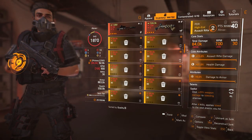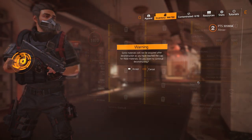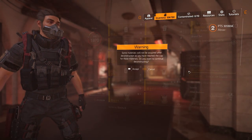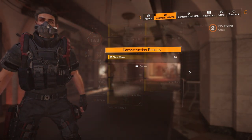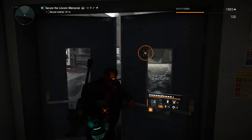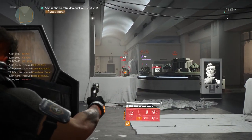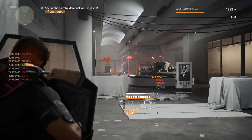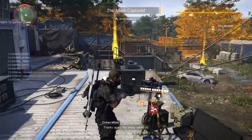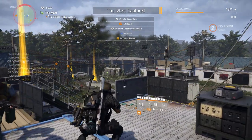For weapon and gear resources, I deconstructed 20 assault rifles and received 20 assault rifle optimization resources — and the same with a high-end chest piece — so it seems to be one resource per deconstructed item. Faction resources dropped similarly to regular crafting resources: random but not too infrequent, which feels fair and well balanced. For field recon data, I was receiving 4 per level 4 or heroic control point, which isn't too bad, though maybe 5 or 6 would be slightly better.